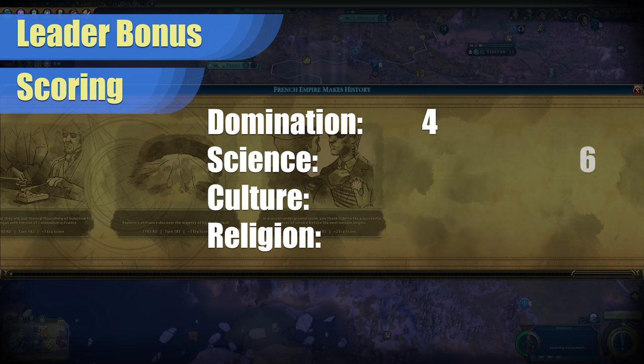For science, I would give it a six. Use the free gold to buy great people or use the technology boost to help your overall science progress. In the late game, use your promoted spies to take down other civilization's spaceports. For culture, I would give it a six. The free gold can be used to buy great people, but you can also target other people's great works to both add to your own collection as well as slow down their tourism growth. And finally, for religion, I would give it a zero. Unfortunately, these bonuses will not help a religion push.